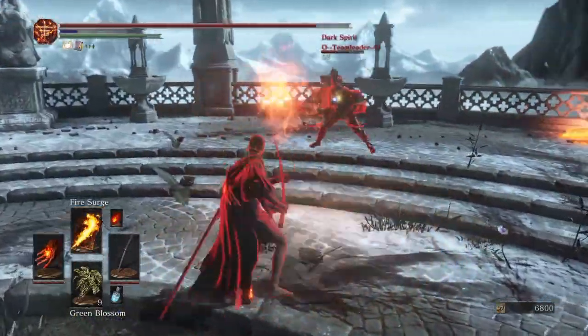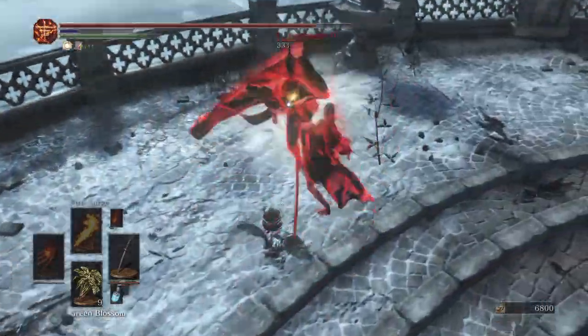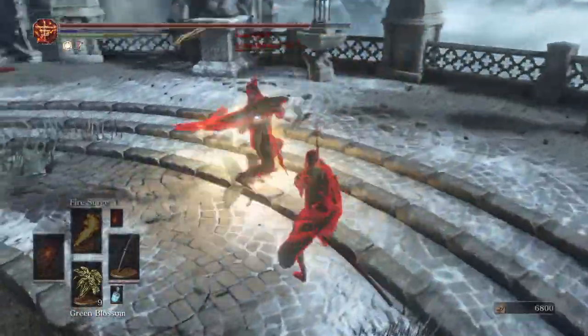And that's when I do go into pressure mode after he thinks I'm starting to play passive and punishing. And I'm able to land two running R1s after he tries to roll away from my fire surge and roll away from the second R1.